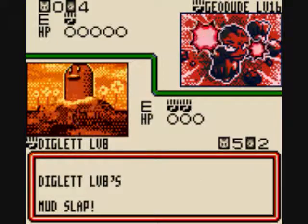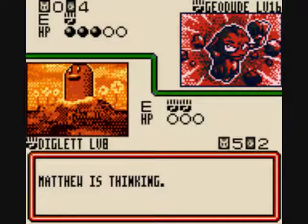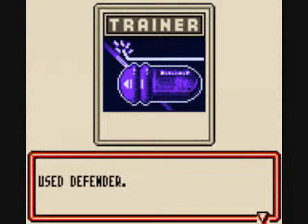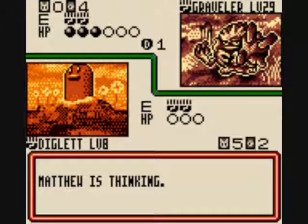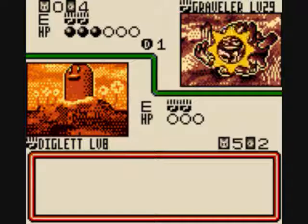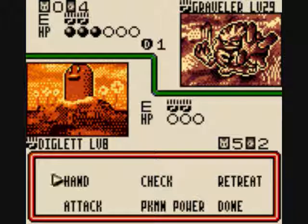I don't want to waste my Fire Energy. Mud Slap! One more turn and I win. He's gonna try... Graveler! Uh-oh. He didn't even put Defender on it. During your opponent's next turn, whenever 30 or less damage is done to your Graveler after applying resistance, prevent that damage. Any other effects of the attack still happen. He protected his Graveler.